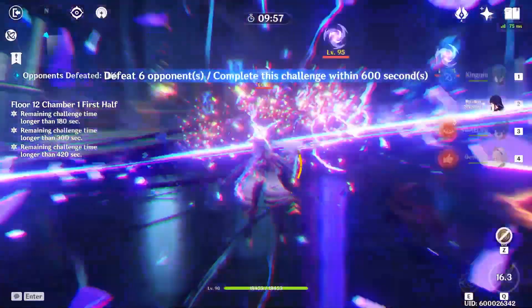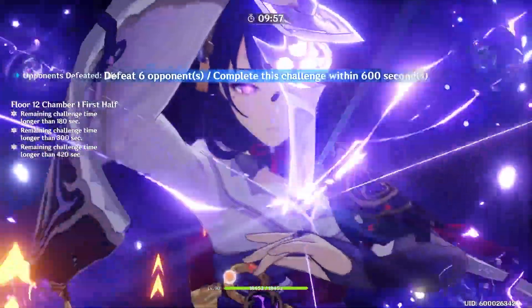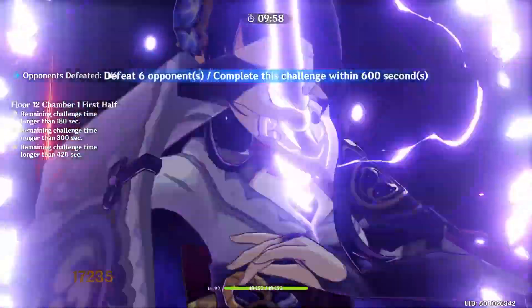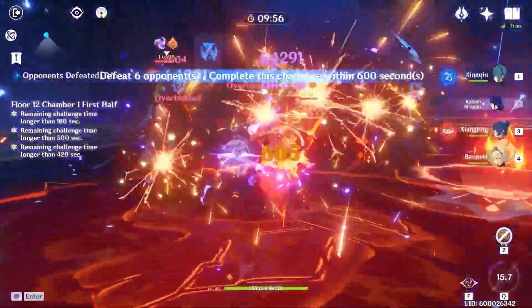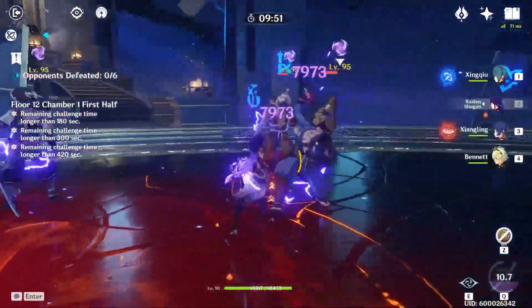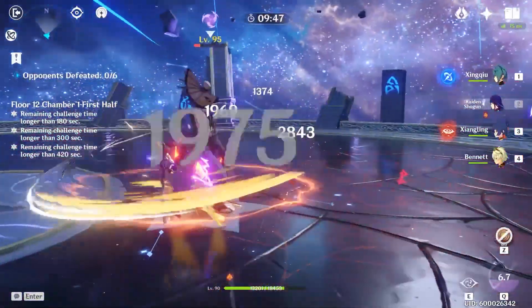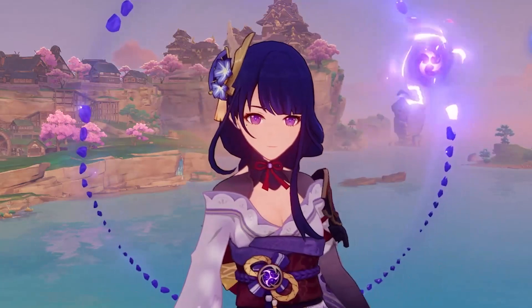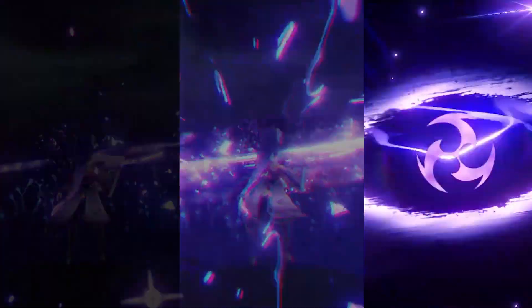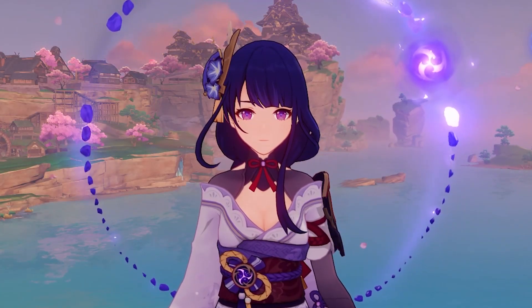Just like the previous tests, the tests both had unbuffed and buffed damages with the help of Bennett. This time we would do a full rotation which would consist of a big hit plus two full normal attack chains and a third normal attack chain minus the very last hit. In the case of Skyward Spine, we were able to finish off the last attack of the third normal attack chain, so that's where the extra attack speed gets factored in. To factor in crit rate, I would repeat this test over and over and then average the damages for each weapon instead of trying to find the maximum damage as if we crit every single attack.